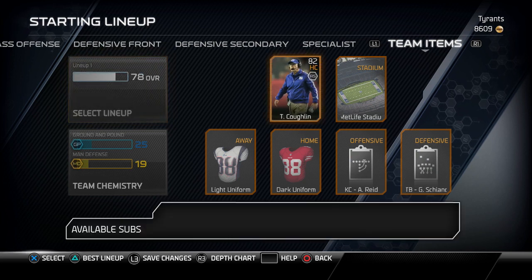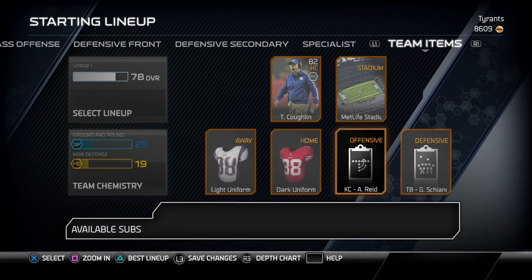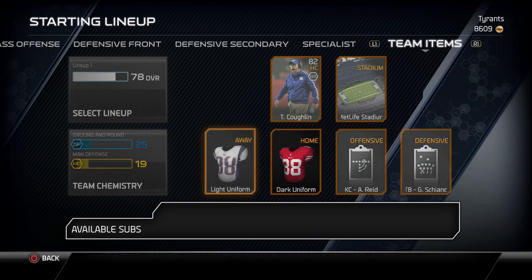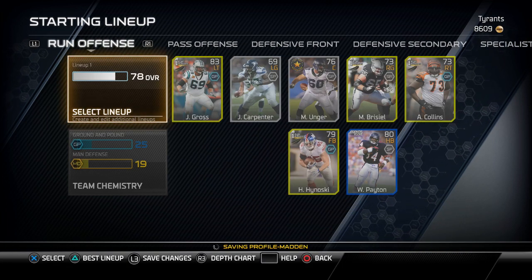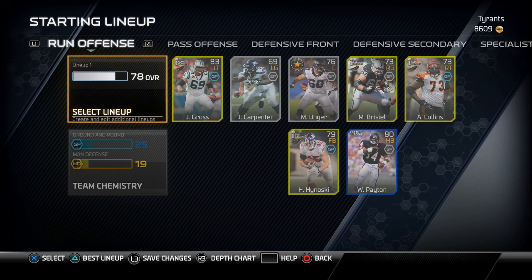We have Tom Coughlin as our coach. We're playing at MetLife Stadium. Our offensive playbook is Kansas City, defense is Tampa Bay. Home uniform is the San Francisco 49ers and our away uniform is the New England Patriots. So let's stop talking about the team and get into the gameplay — I'm probably going to get destroyed game one, but let's see what happens.